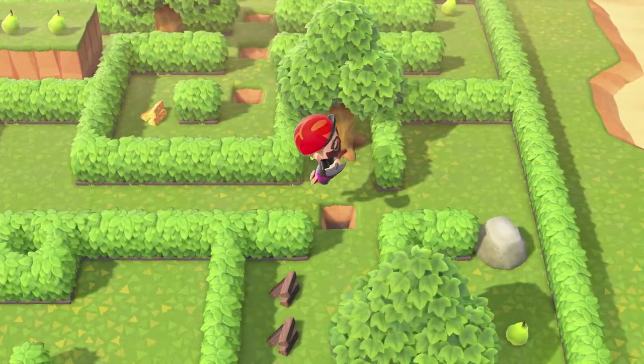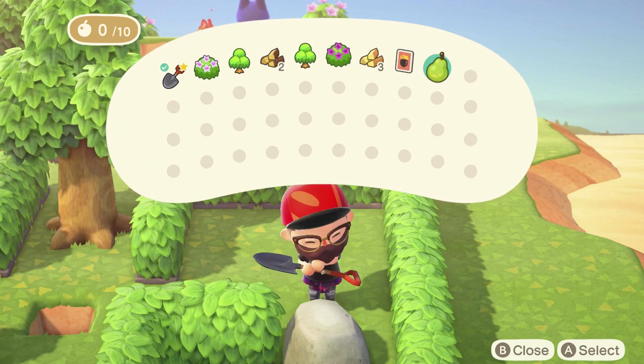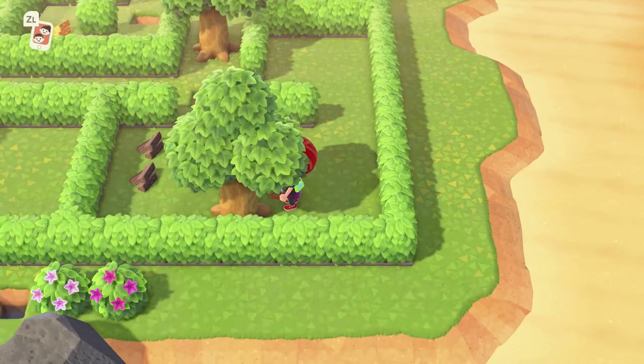Jump over that water square, eat this pear, and then crack open this rock. Pick up this next pear, eat it, and then dig up the tree.